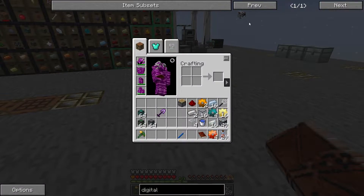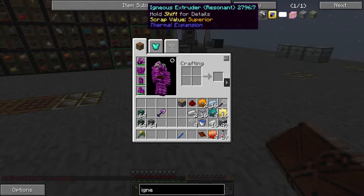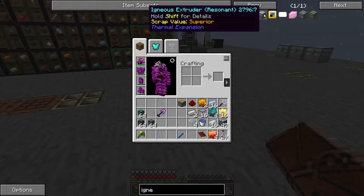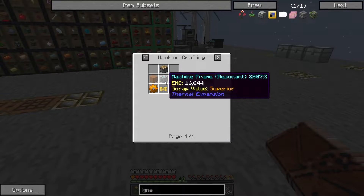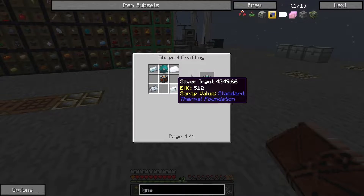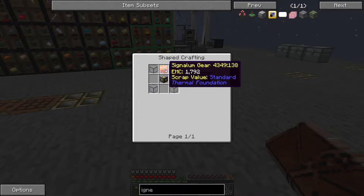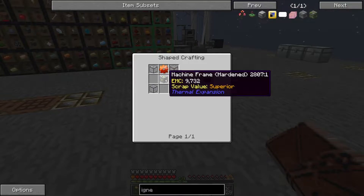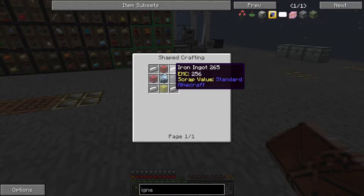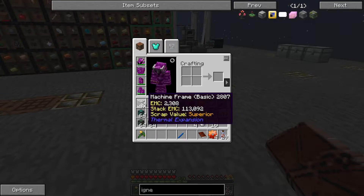For that, I think what I want to do first is make up an igneous extruder so I can get some automatic obsidian generation going, instead of going out looking for lava pools and making it manually. I'm going to make up a resonant one, so instead of using a basic machine frame, it's going to use the resonant machine frame. That takes an enderium gear and a reinforced frame, which takes a signalum gear and some hardened glass, and a hardened frame, which takes an electrum gear and some invar.